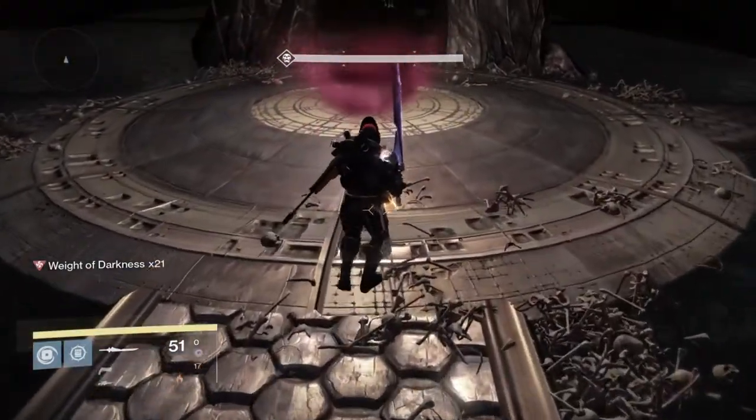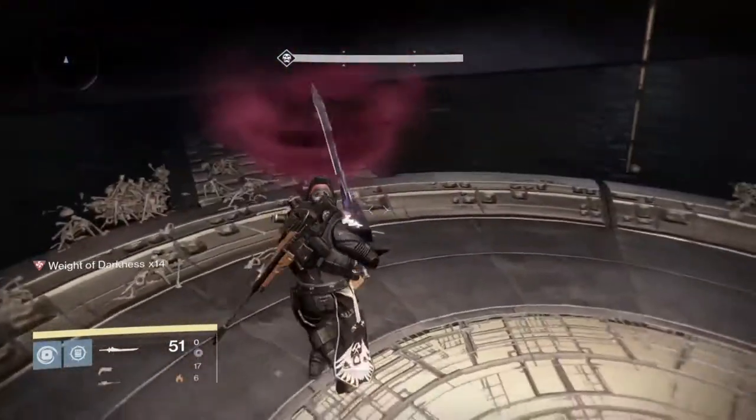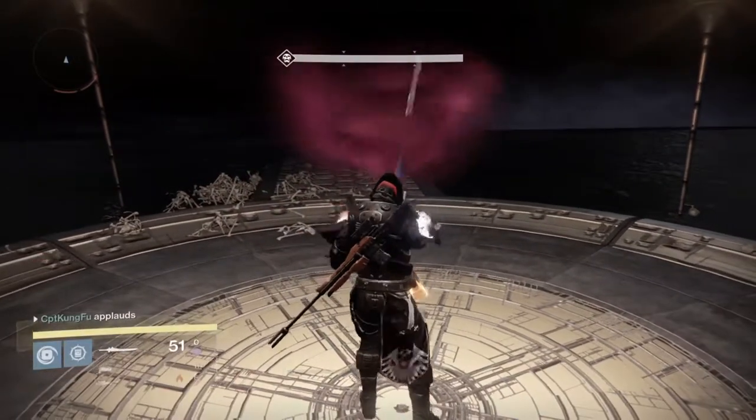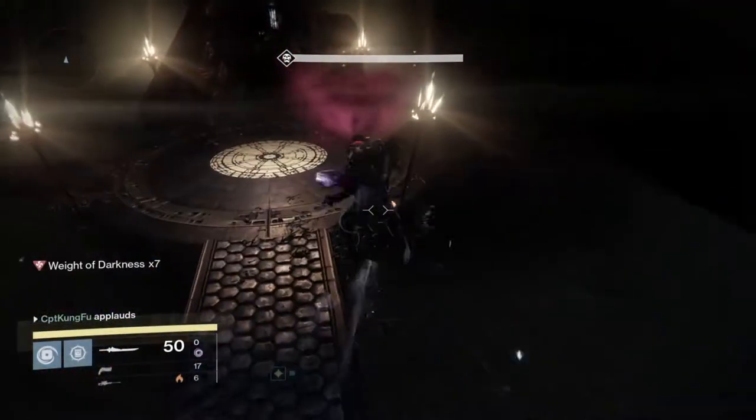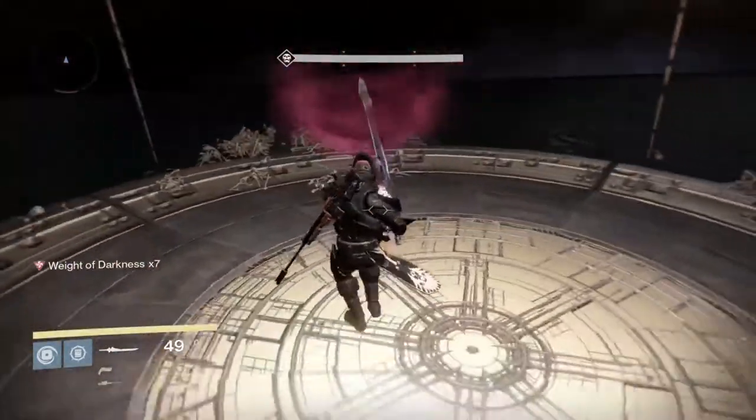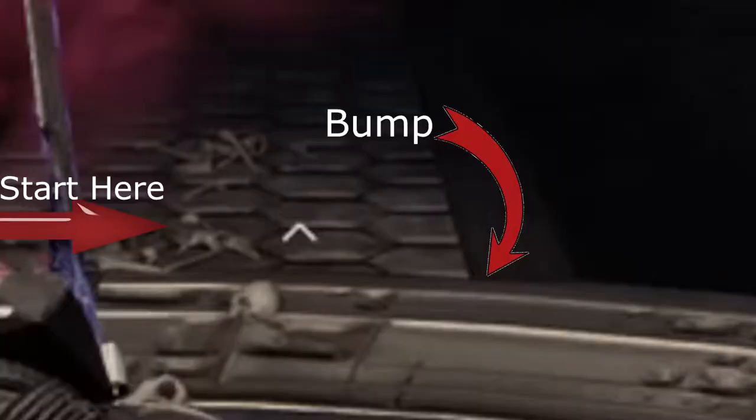It's not that tough. There's a ring here and then there's kind of a bump right before the path — a little bump. You want to jump right there, right when the path starts, and kind of time it right. I'll show you a freeze clip of this little bump and about where you should be starting to jump to get this Weight of Darkness.